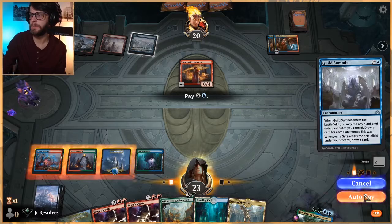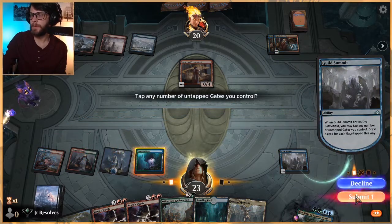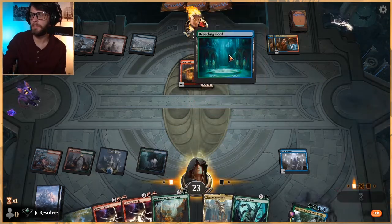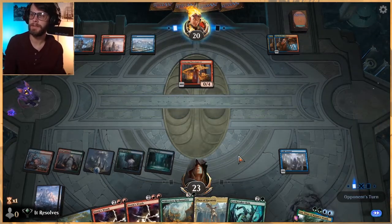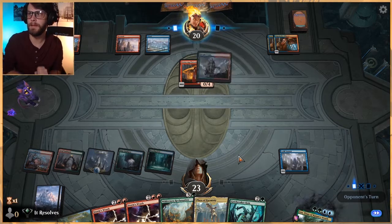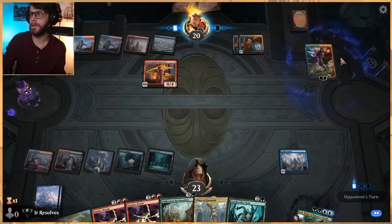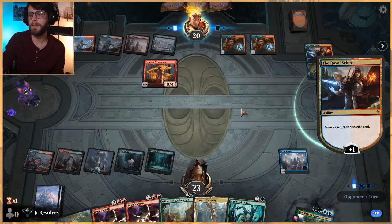Let's take the opportunity and do this first. We will tap one. Let's just drop this. We're going to take a turn and get hit for a little bit here, I'm imagining, and that's kind of okay. I think we're going to be able to capitalize a little bit better on some stuff. The Royal Scion's very annoying though — we do have to deal with that pretty efficiently.